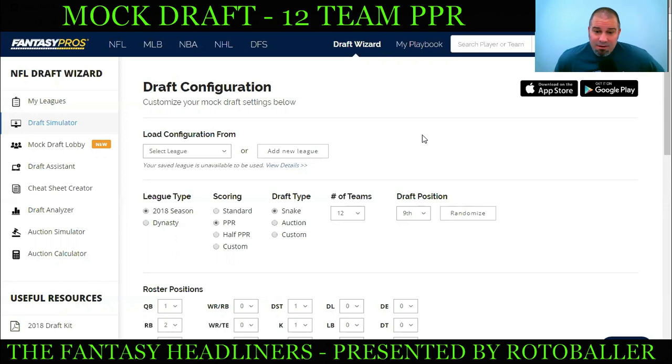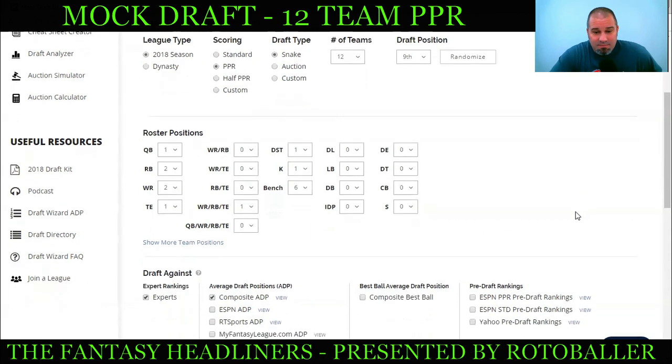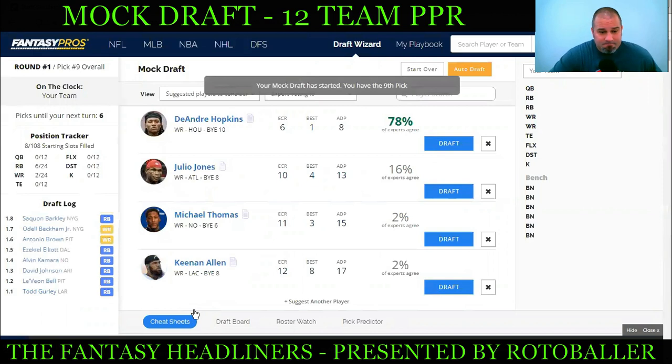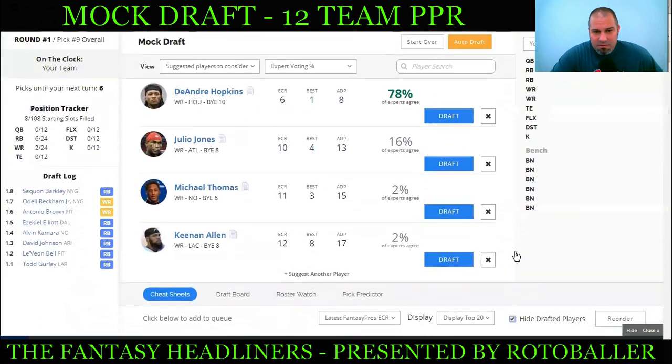Got it set up right now for a 12-team PPR, drafting from the ninth position, snake-style draft. Standard roster: one quarterback, two running backs, two wide receivers, a tight end, one flex, a defense, kicker, and six bench spots. Using the Fantasy Pros Draft Wizard with composite ADP so I can have a little more time to talk you through these picks. The suggested players in the middle are the expert consensus rankings — doesn't mean you have to follow it.